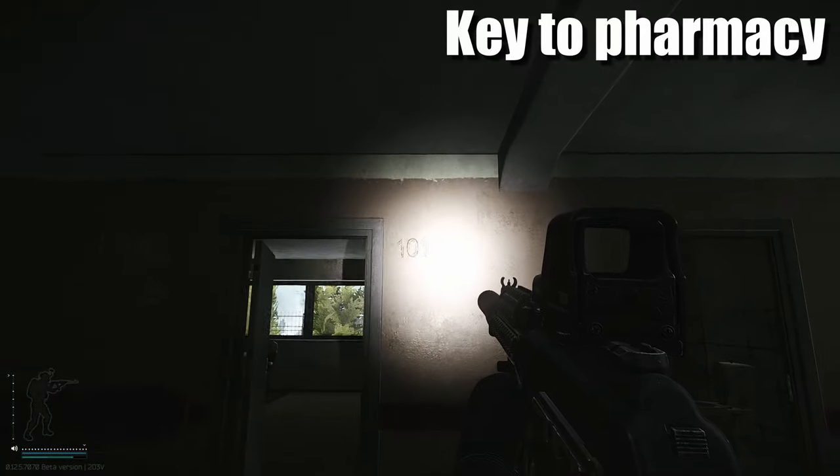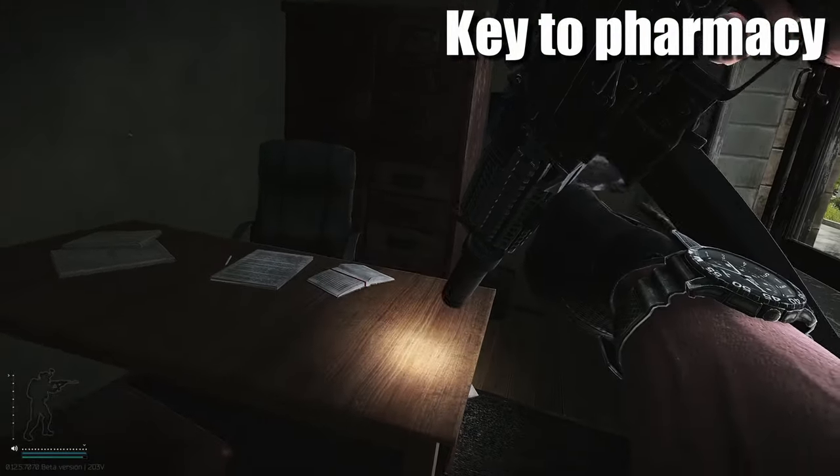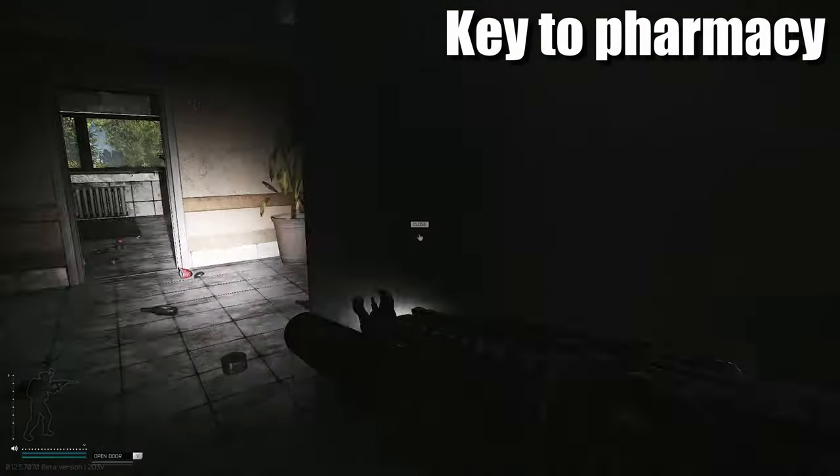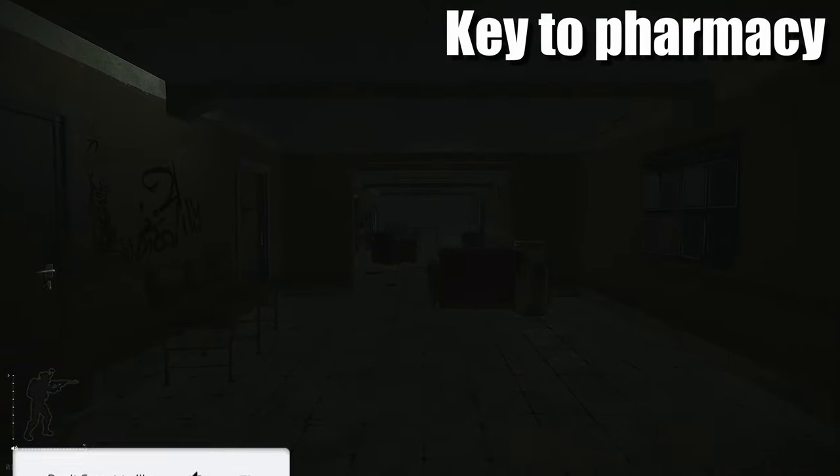In room 101 right here, if you enter, on this table directly here spawns the pharmacy key for Interchange. That's pretty decent for getting medical items early on in Tarkov.